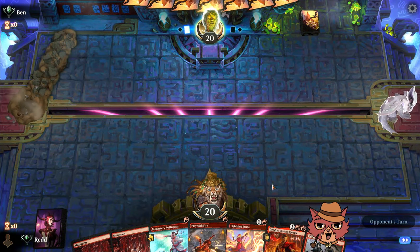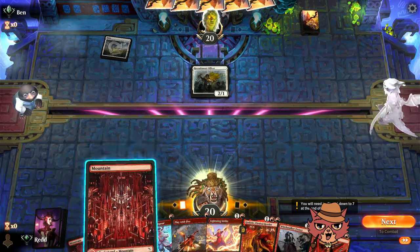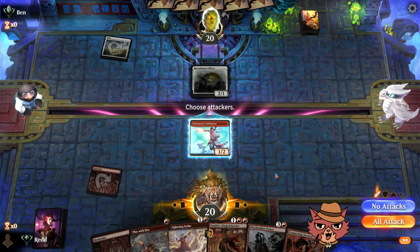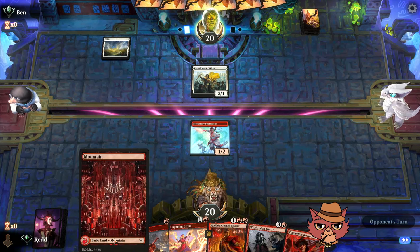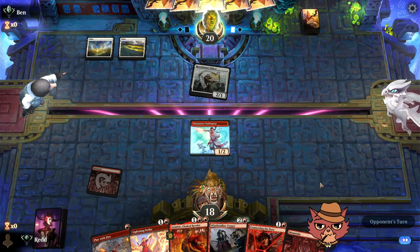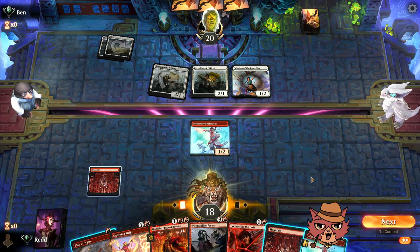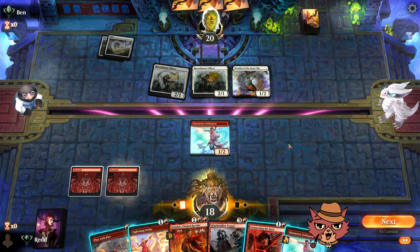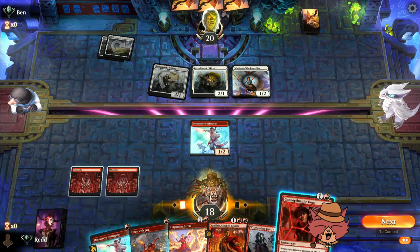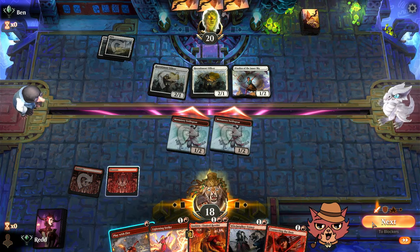Going into the next game. I'm holding Swiftspear back until we get Connecting the Dots on the board. The opponent got a terrific double block — Swiftspear has way more value than Officer though. They've got a second Officer now. I was going to play Connecting the Dots but having Play With Fire is much better here, so holding Connecting the Dots for now.